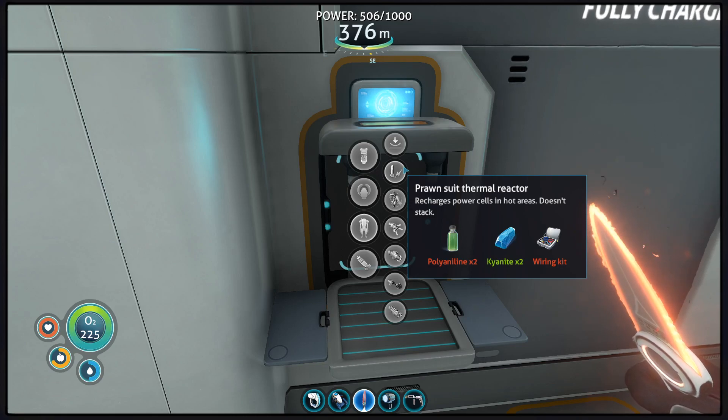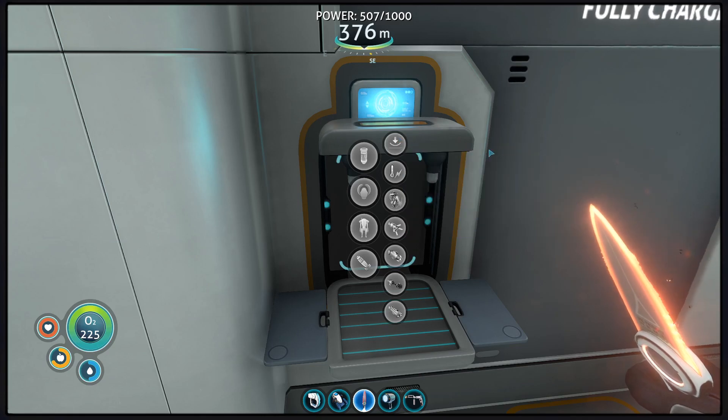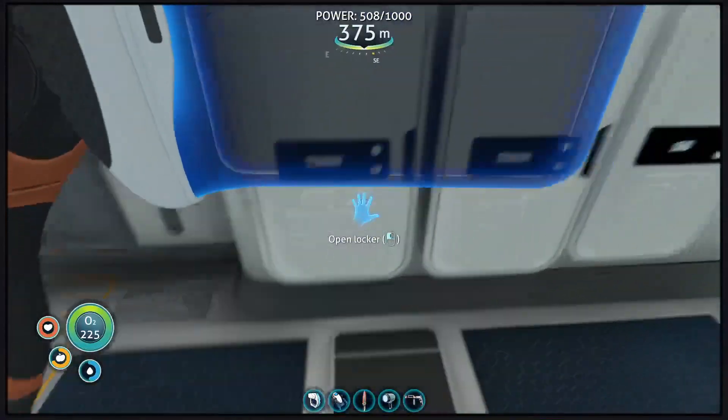So, officially, in order to get it to work right, we need the Plasteel Ingot, 2 Ruby, and 3 Nickel. I at least can get those resources together.